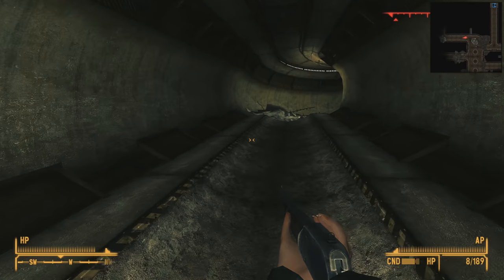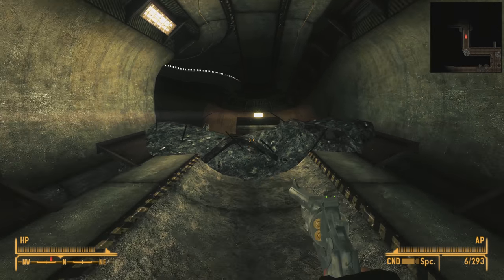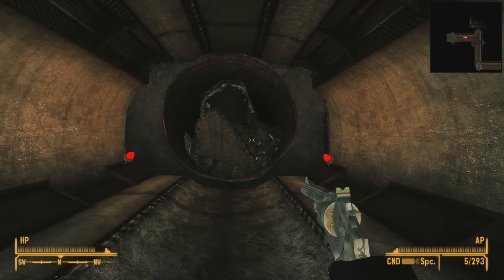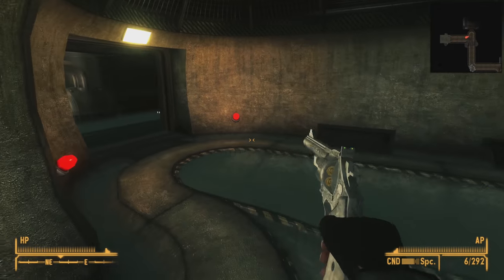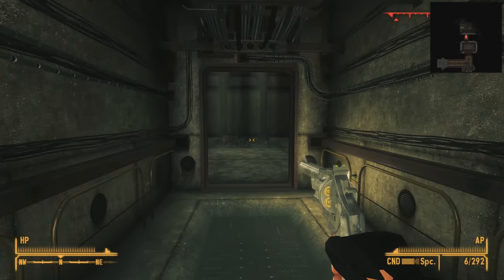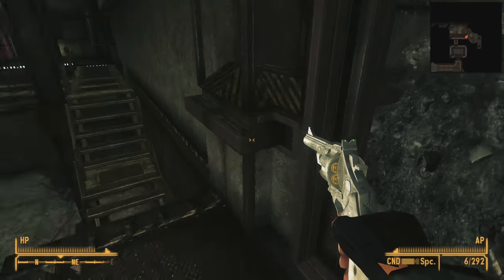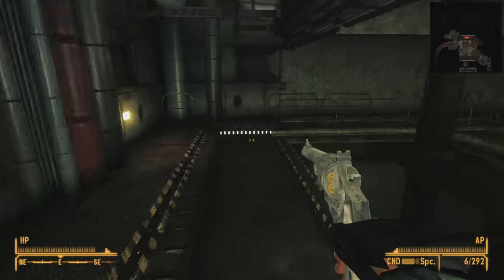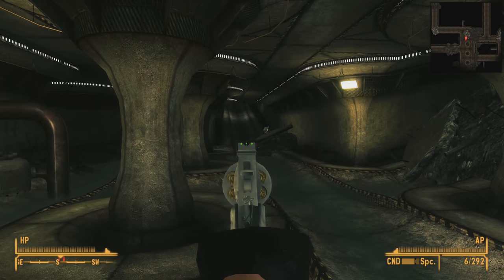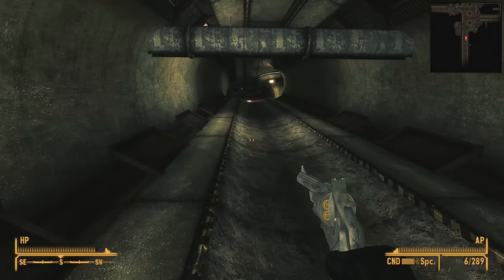Moving north, we pass some sort of valve we can't interact with. The path splits off to the west — following west, we round a corner north up a slope to find another junction and a rat. We could go west or continue north. Going west leads to a dead end — this pipe is blocked in with concrete rubble. Turning around, we go through the doors to the north. This lets us into a flooded room which ultimately leads to a vaulted room with a staircase. Climbing the staircase leads to another filled-in pipe, and the door to the east is likewise filled in — so we've hit a dead end. Going all the way back to that large room, we'll continue south to kill a few more rats.